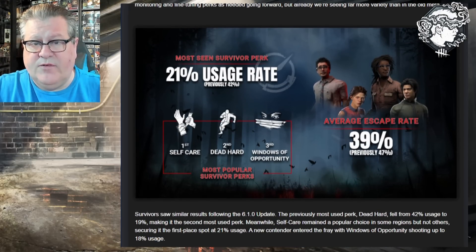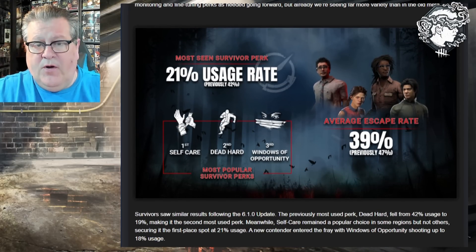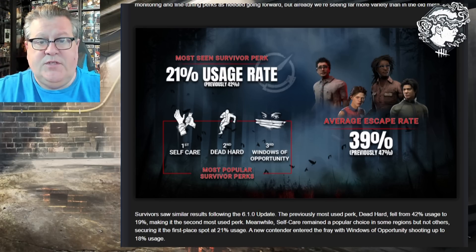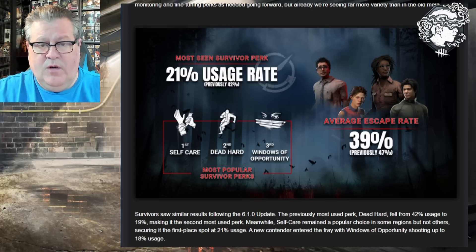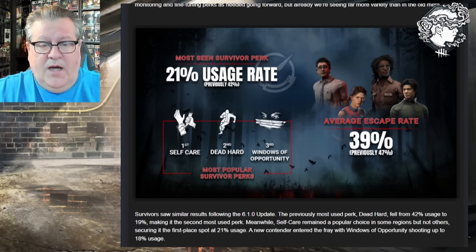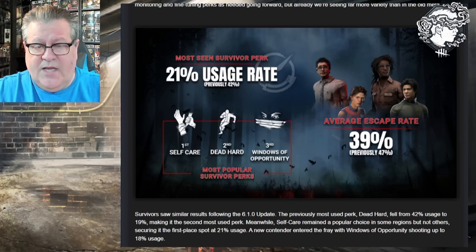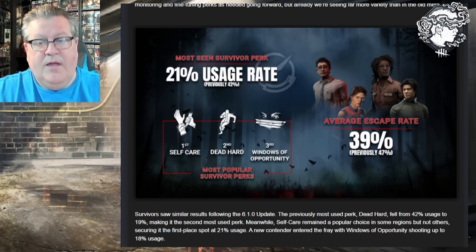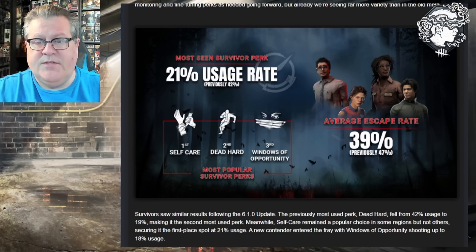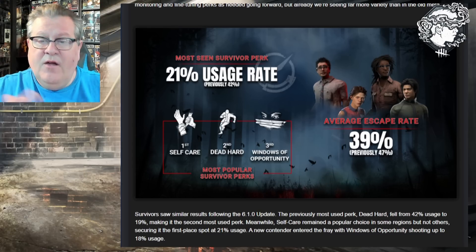Now the survivor graphic: the most seen survivor perk with a 21% usage rate is Self-Care. Previously the most used survivor perk at 42% was Dead Hard. So we have Self-Care in first place, Dead Hard second, and Windows of Opportunity third — I don't remember if Windows was even on the graphic before. These percentages add up: 61% kill rate plus 39% escape rate equals 100%.